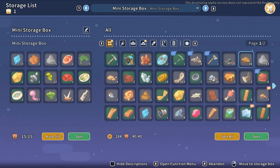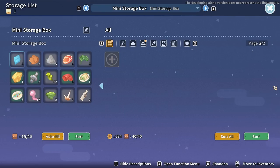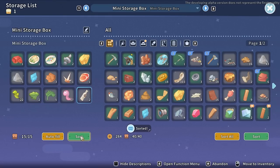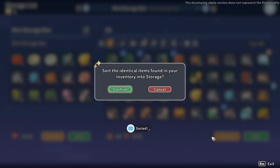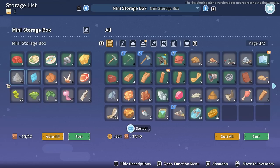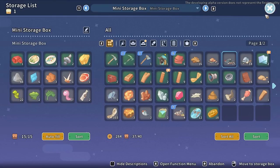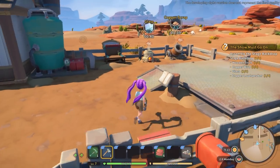I bet I know where I've got to get those feathers - from the roosters! I've done a bit of sorting so it finds things already in a storage box and puts them away for you, which is nice - same inventory system as Portia. I've also got 12 data discs, so I could definitely do something with that. Right, we've got to go kill roosters. I could do with a sword and shield for that.